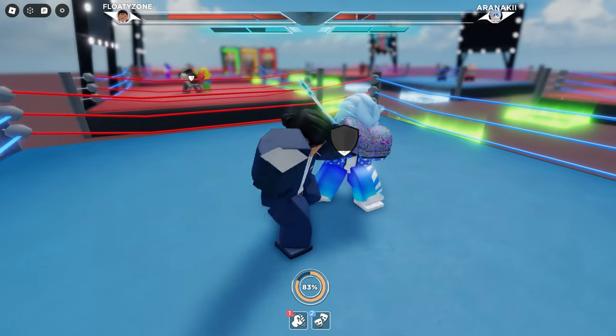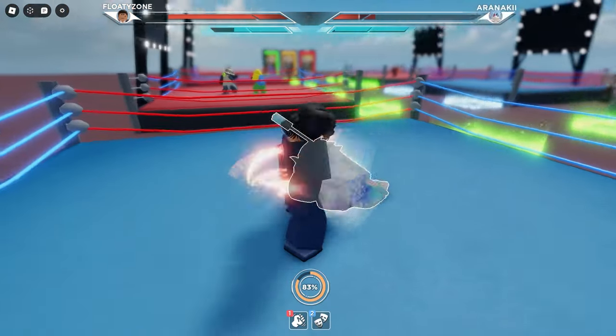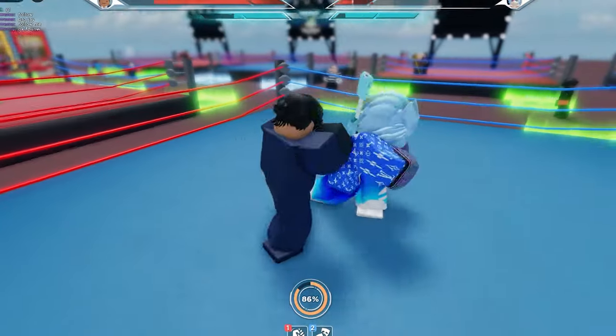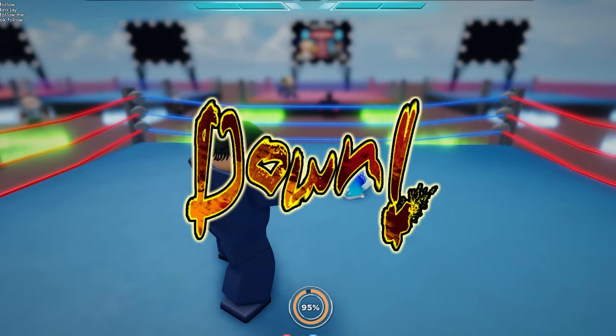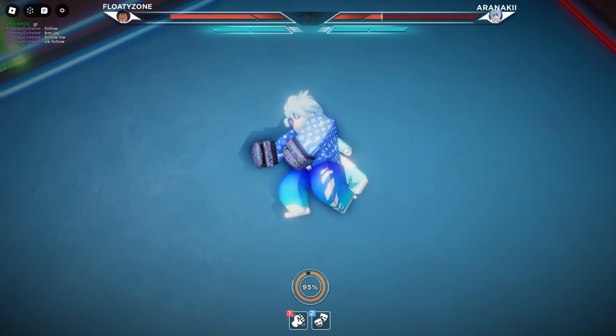We just caught this guy lacking with a perfect dodge right there. As you guys can see, I just broke his block and he's literally 1 HP. So let's go ahead and finish him off and end his misery. And there you go — we just knocked him out once. Obviously we gotta knock him out two more times and we pretty much win this 1v1.